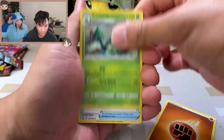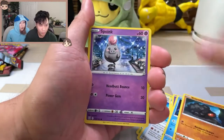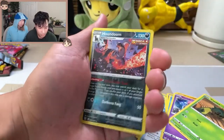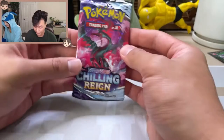From Battle Styles: Seedra, Esper, Frillish, Rolly Coley, Spoink, Cacnea, Houndour in a reverse — that's pretty cool. And we got a Clay Doll.